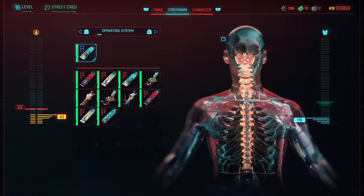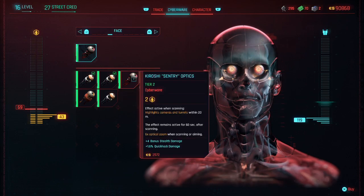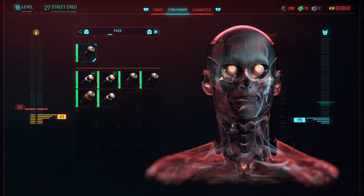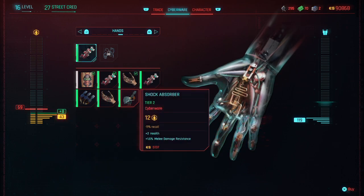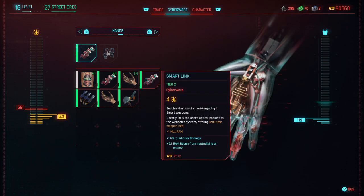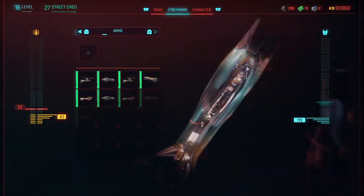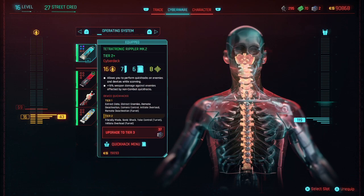That is pretty much the case - they've got all the same stuff. Arms, eyeballs - so everything I gotta upgrade somehow before I can... or you craft it, I don't know how that works. Everything is tier 2 here because I have a tier 2 cyberware, I have a tier 2 operating system.